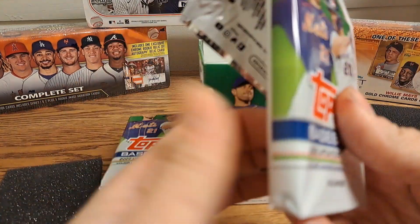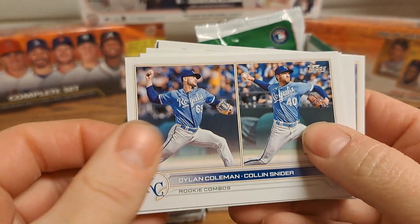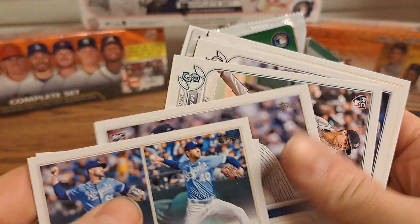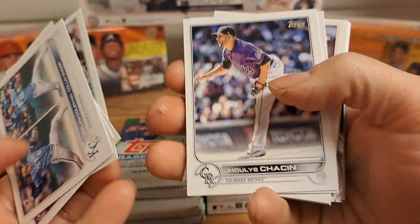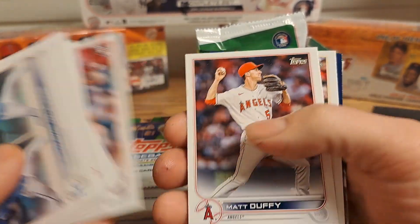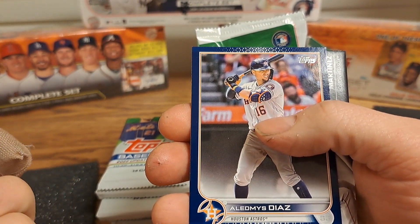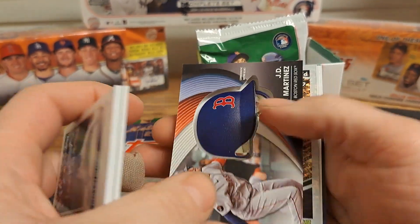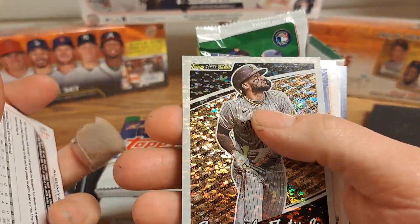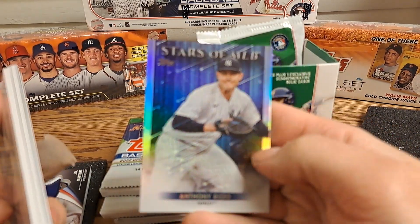Some rookies: Ron Marinaccio, Matt Brash Update, Ulysses Joseen, Ramel Tapia, Sean Mania, Riley, Rylan Bannon, Matt Duffy, Seth Brown, and Aldemus Diaz. JD Martinez is the helmet card. I got a Black Gold Fernando Tatis Jr., Manny Machado, and Anthony Rizzo — sorry, it went out of focus there.